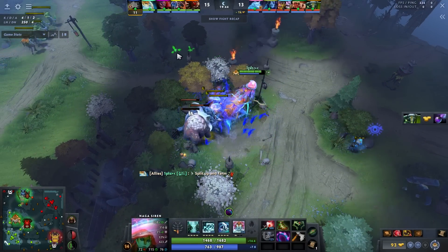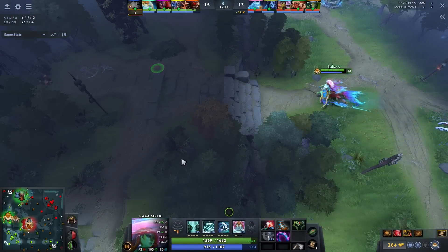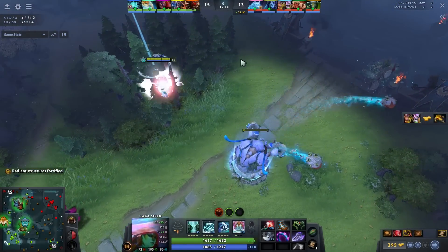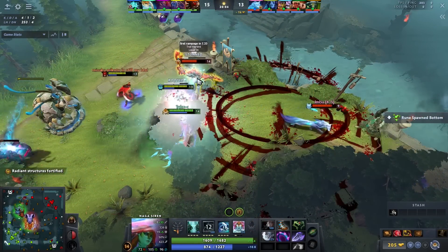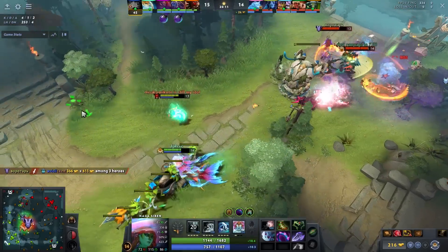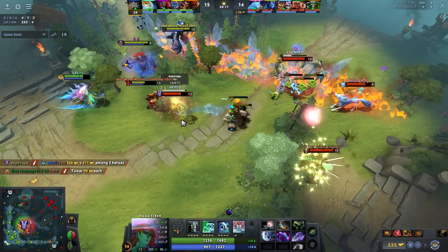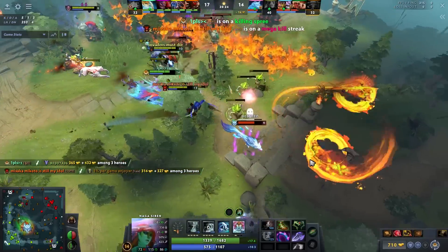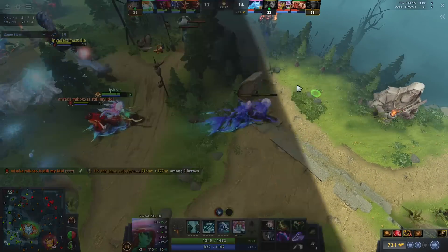There are 12 more camps on the map now, so if you're a hero that can take advantage of this and farm all of these camps, you're going to be a better hero. Naga Siren and PL seem to be somewhat crazy for this reason. You could also make the argument for Alchemist and Luna — I actually think Luna is much better now, so that's another hero to keep in mind.